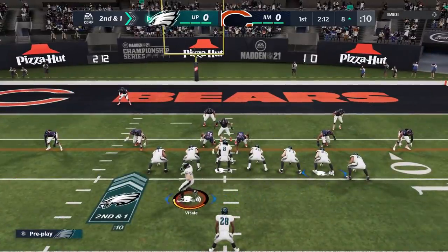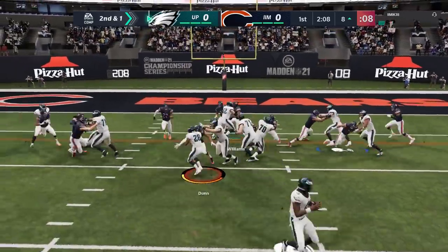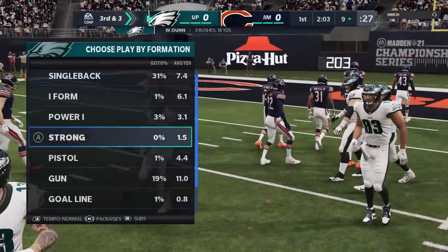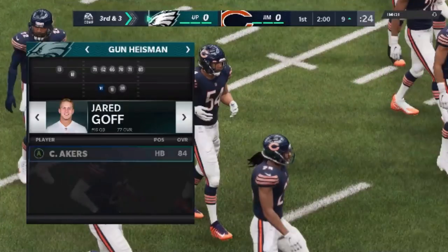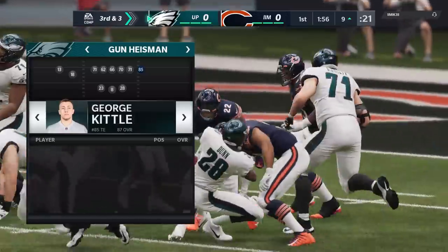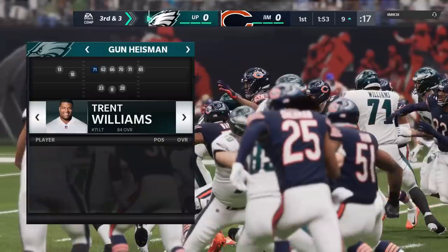Second and one. He's stacking the box — looks like he's using the 2-4-5 or some sort of nickel package too. On the next play I'm going to use the gun Heisman, which is one of my favorite short-yardage plays. But for some reason they have the quarterback at one of the running back spots, so I try to switch it out. I really want to have Darren Waller in that spot because he's super OP and super fast, but it's not letting me.